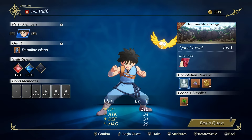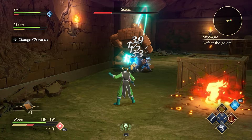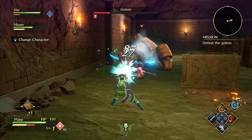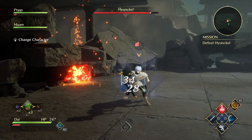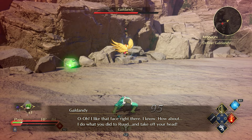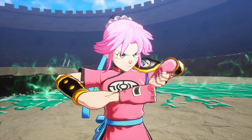At the beginning of the story you'll only control Dai, but new characters become available as you progress. Once you have more characters, you can freely switch between them during combat, which is very useful for making the most of their unique advantages. You'll need to understand each character's strengths when going up against bosses. While many quests allow multiple party members, there are also quests limited to a single character.